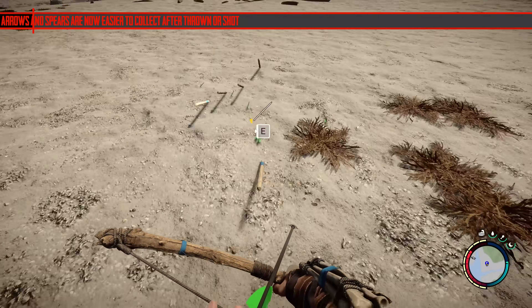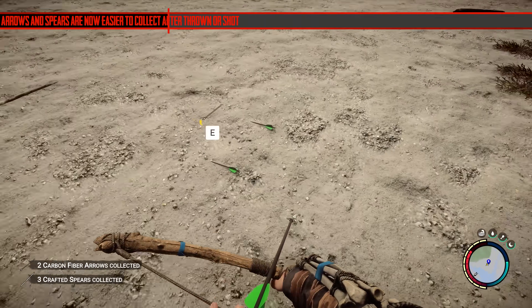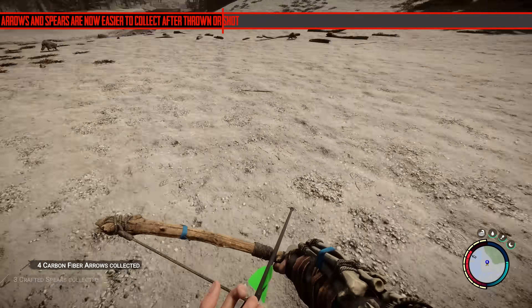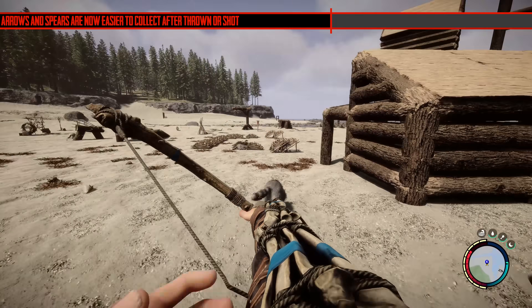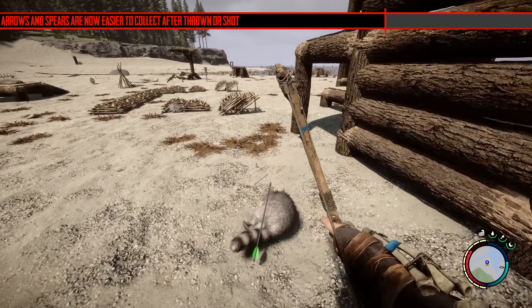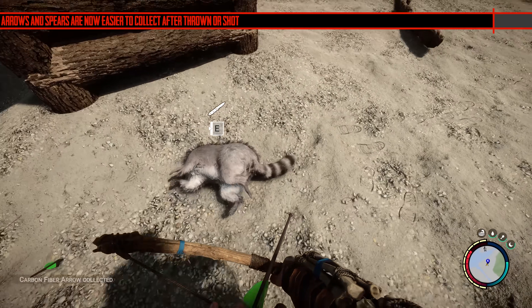Arrows and spears are now easier to collect after being thrown or shot. I think this was a major issue because the collect hitbox was probably exactly where they were, so a big thin line — trying to line up the middle of your screen with it — was quite difficult. It's especially important when they're in bodies too, as the body's collect button would probably interfere.